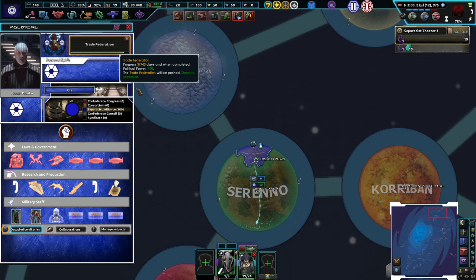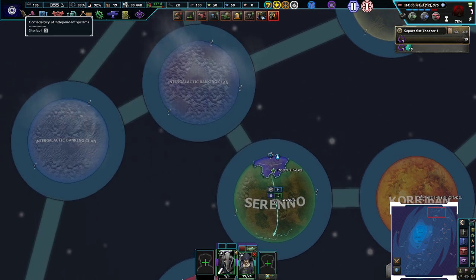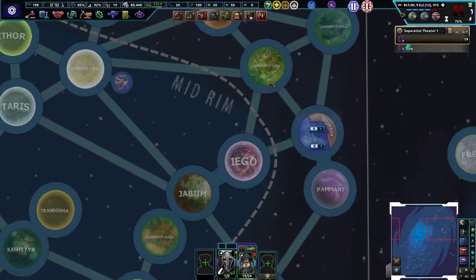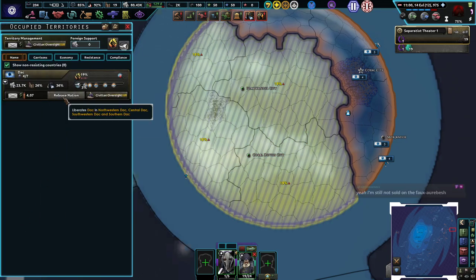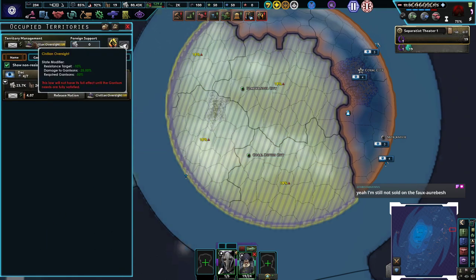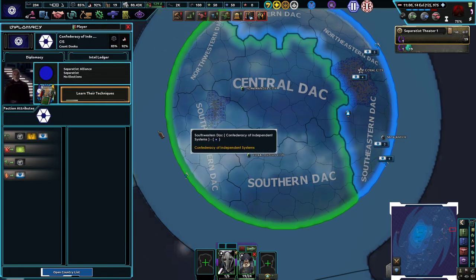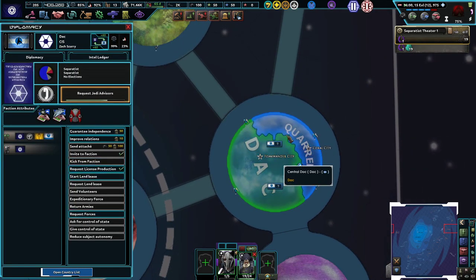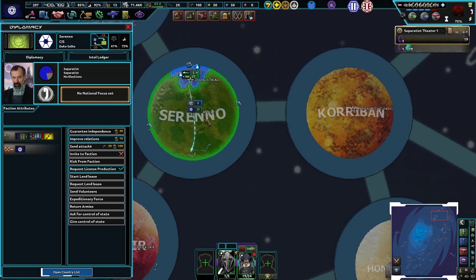I don't think this planet has any actual units on it — it's gonna be a nice easy conquest for us. It's so hard to read this Star Wars font. Ventress artillery screen attack. Oh we're getting production rights to build our own droids — love to see it. We can release Dak — but I can't give territory directly. You know what, let's release them as a puppet. There we go — Dak and Corin now live in harmony. You're part of the CIS now!